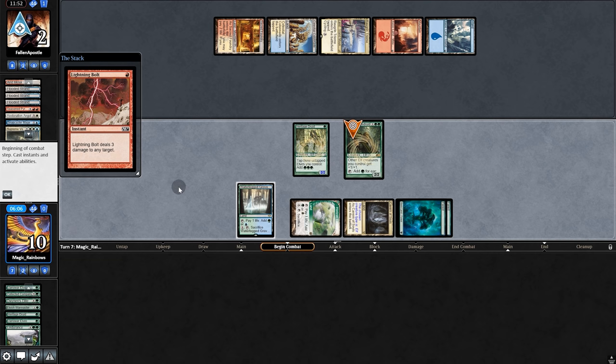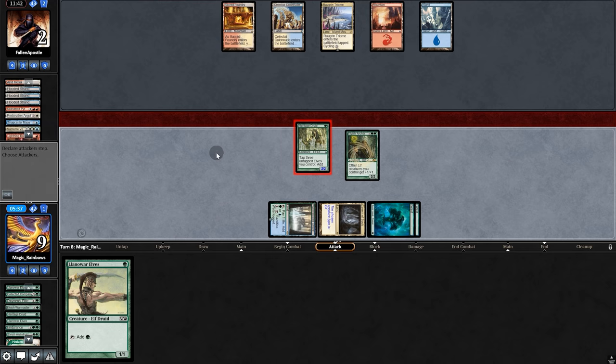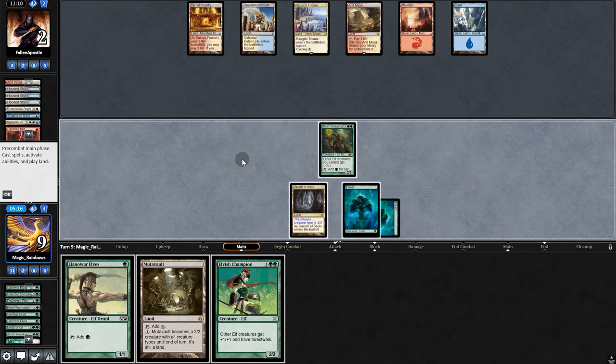Heritage, Archdreader — oh my gosh! Llanowar will draw a card. Play Archdreader, swing for two, they make two tokens, we lose Heritage. I'm going to pass it. This time they had Colonnade and a Meteor Belt. So we'll draw — Champion. Very good.